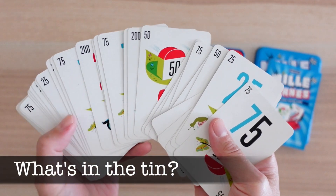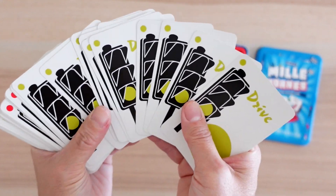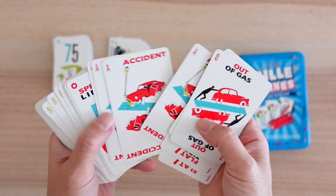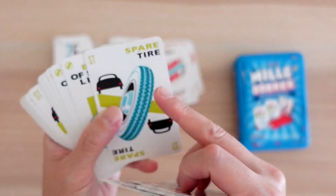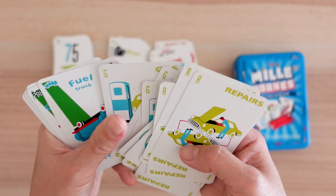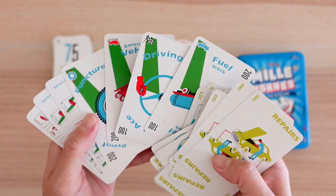In the tin, you get 106 cards, of which are distance cards, traffic light cards made up of 14 green and 5 red stoplights, hazard cards — 4 of each — out of gas, flat tyre, accident, and speed limit, and the requisite remedy cards: gas, spare tyre, repairs, and end of speed limit. And lastly, 4 coupe ferret cards, which are special remedy cards that I will explain at the end of the video.